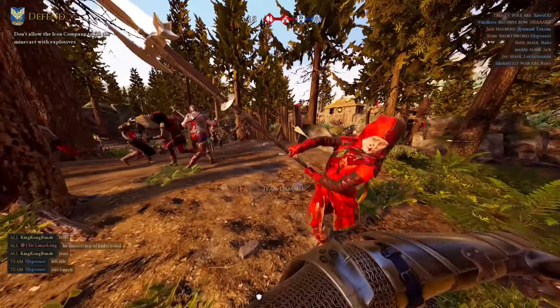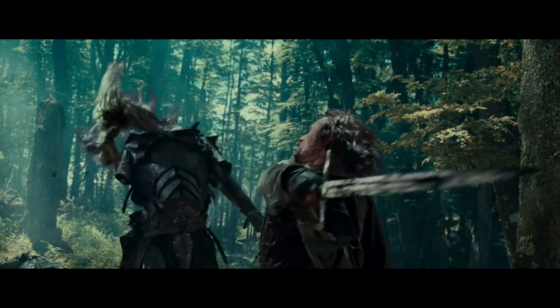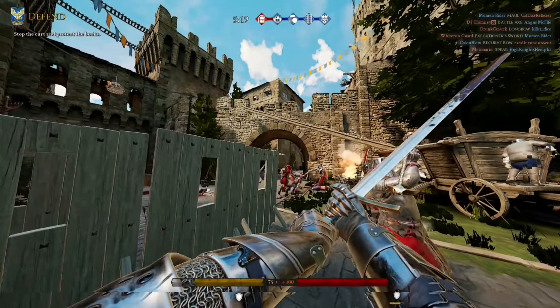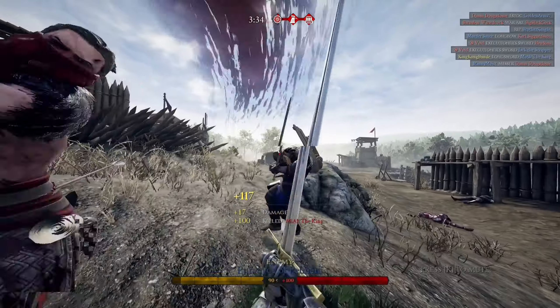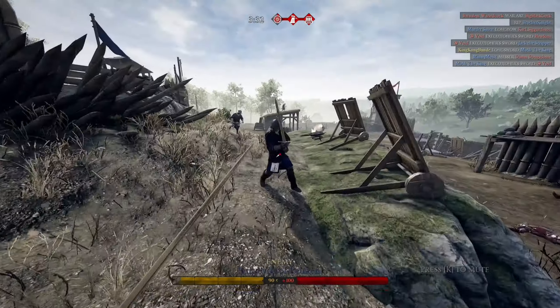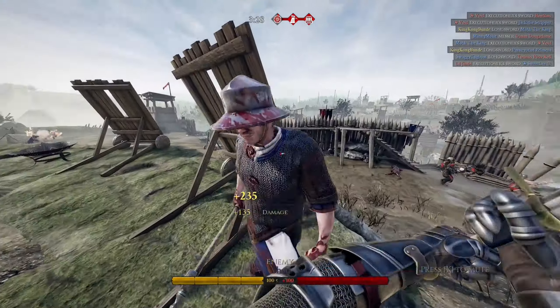It's easy to chop through peasants and naked foes with one blow. You can two-shot anyone in medium armor with its swings, and when it comes to stabbing, the longsword still boasts some hefty numbers. It only takes two stabs to the face to kill a medium-armored head.